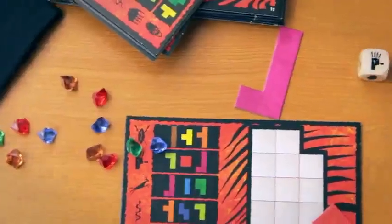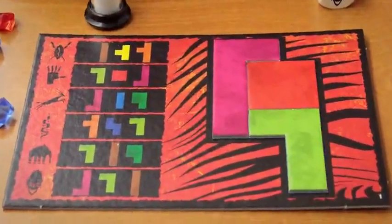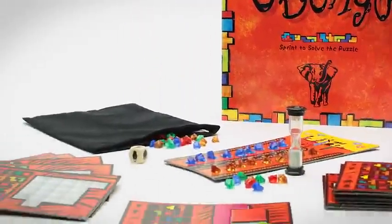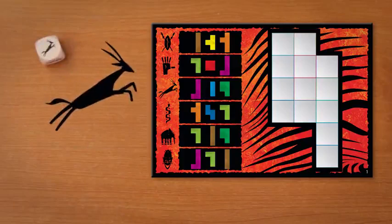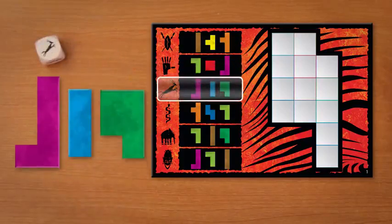Players race against the timer and each other to solve puzzles of interlocking shapes. At the start of each round, players receive a unique puzzle panel. A roll of the die determines which game tiles are needed to complete the puzzle.